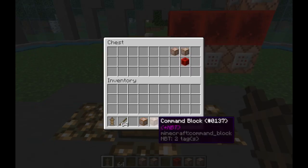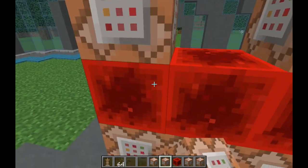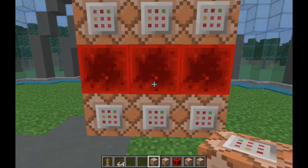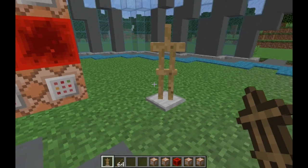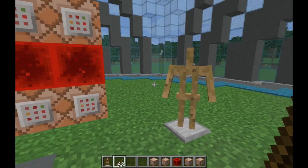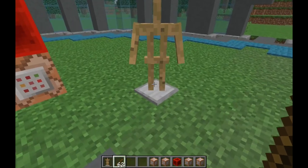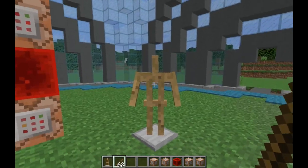So I went ahead and added a little bit more realism so that it would actually cost you something in survival. Let's place down these other two command blocks — now when you throw two sticks at an armor stand, the sticks are actually consumed and you can't get them back anymore. This way it's like you're actually using the sticks as the armor stand's arms, costing you something in vanilla survival.